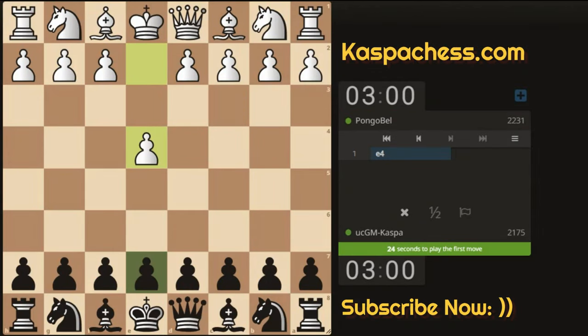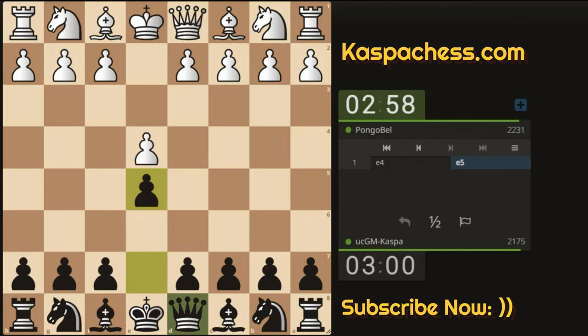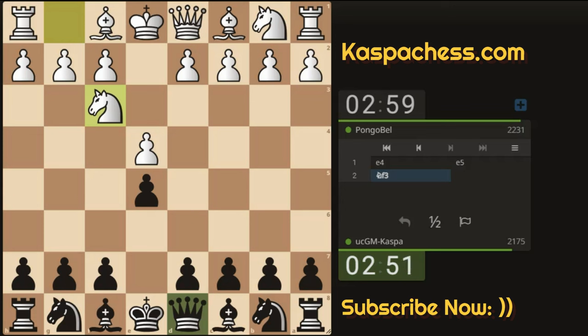I'm playing against a 2231-rated opponent and E4-E5 is on the board. Knight to F3 — let me go Queen F6, just breaking one of the opening principles that says do not develop your queen early in the opening stage. So Queen F6.